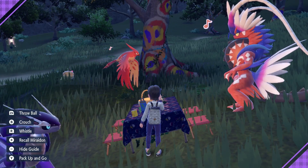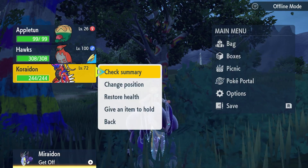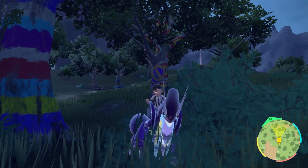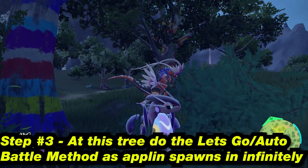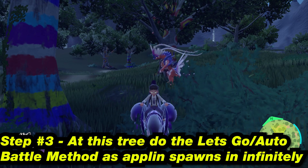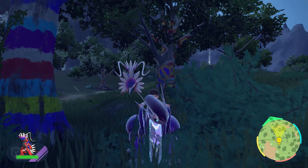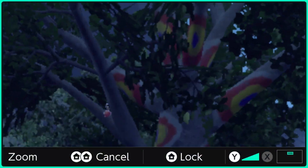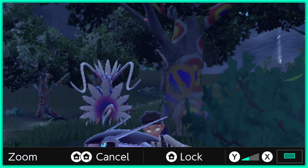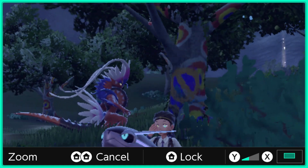That is going to spawn as many Applin as we want. We are then going to move up just a little bit on your ride Pokemon, and we're going to send out our Pokemon. In my example here, I have Coridon, and I'm going to send Coridon towards the tree. As you see here, we're going to get one Applin after another. Applin is just going to keep spawning for us, so we're going to get Coridon to auto battle. Keep doing this until you get your shiny Applin.